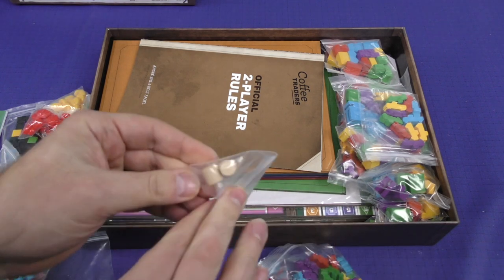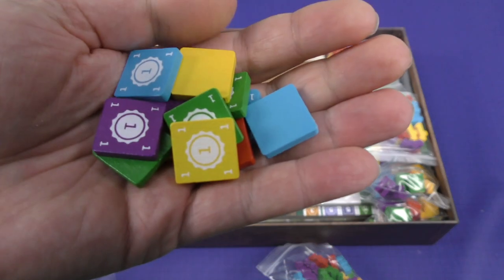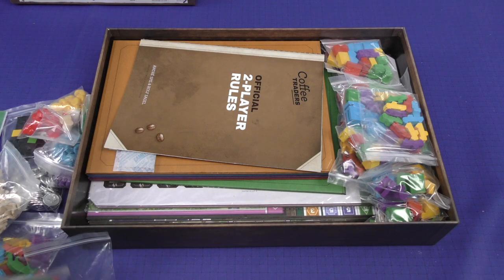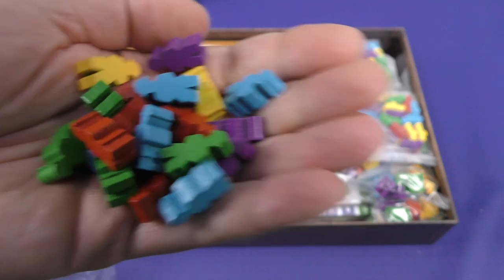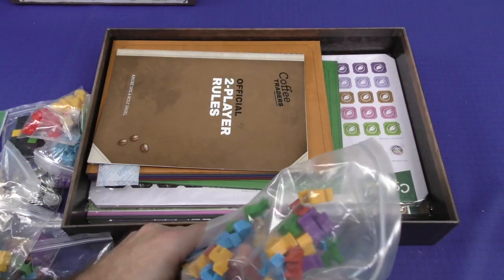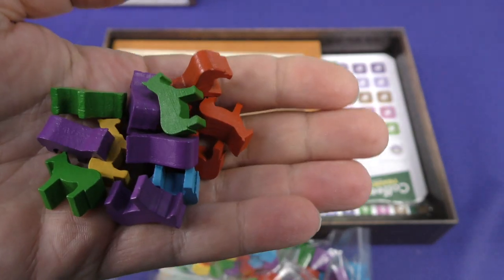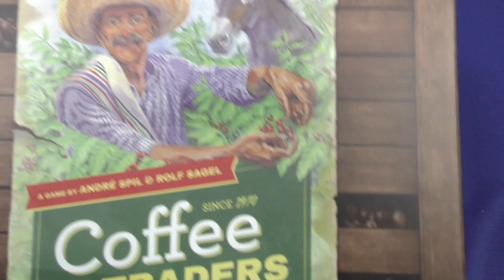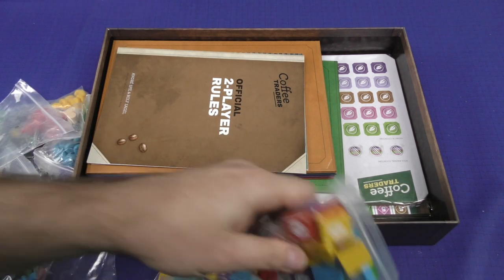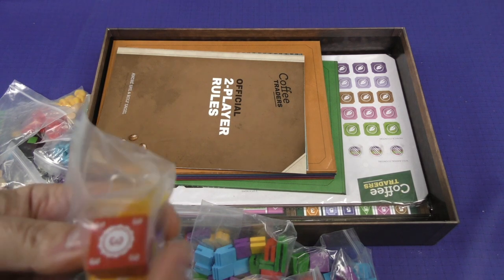We've got a couple of little cylinders, and some screen-printed wooden markers — not sure if these are score markers, but there are multiples of each color. We've got some different meeples in player colors. And here we've got what I would guess are donkeys — I think there's a donkey on the cover — in varying thicknesses: ones, twos, and threes.